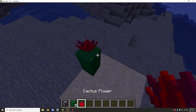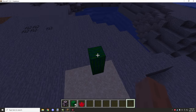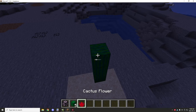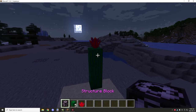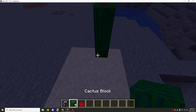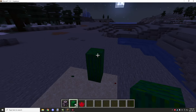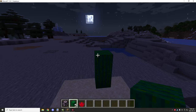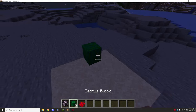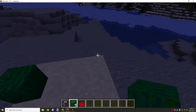As it grows, it will eventually age up to the stage with one flower. What happens is it basically tests for two blocks above and for a height value — you can adjust the height as well. The total height for this particular cactus is three, that's why it was only growing up to three tall. However, you can make it as tall or as short as you want.